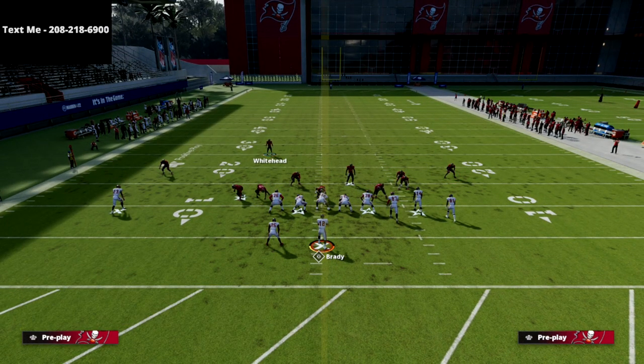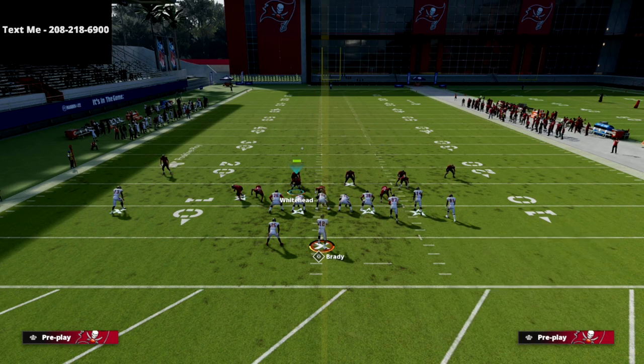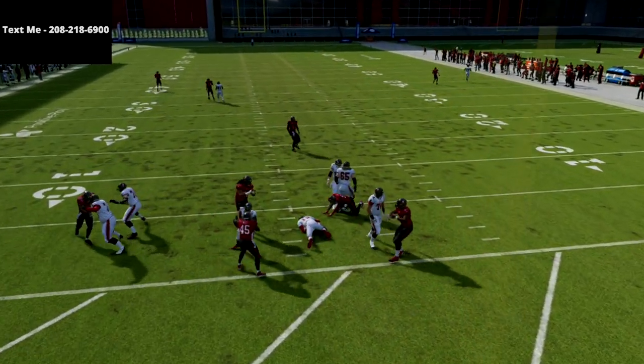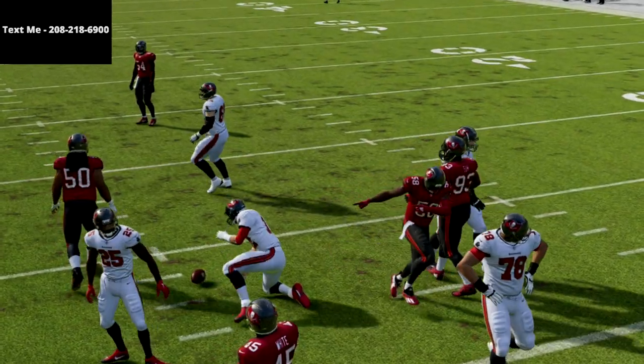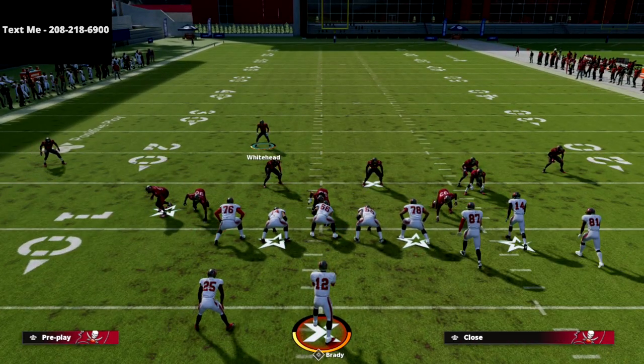The beauty of this blitz is it's also very effective if a running back or tight end happens to be blocking. If the running back blocks, all we're going to do is hover right in here, and that looper will still come around because the running back is going to engage with that middle linebacker.